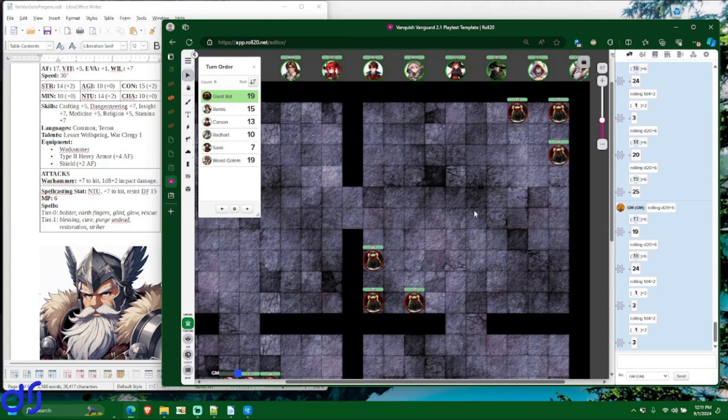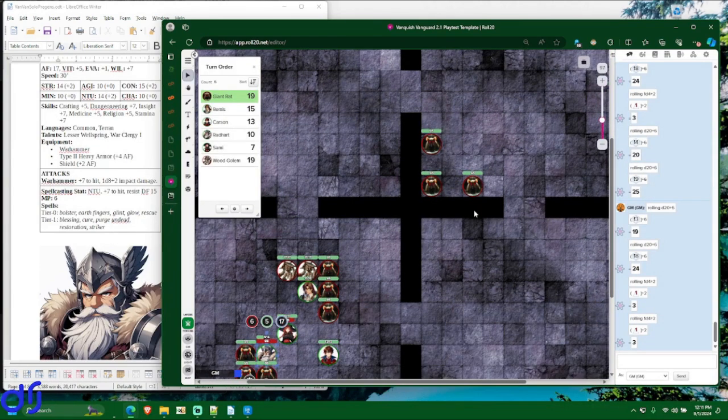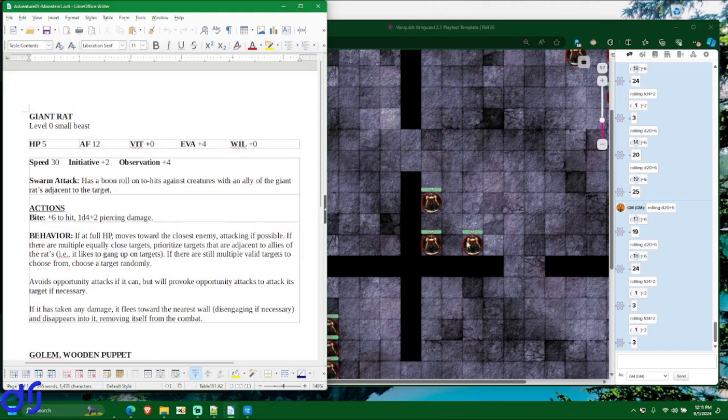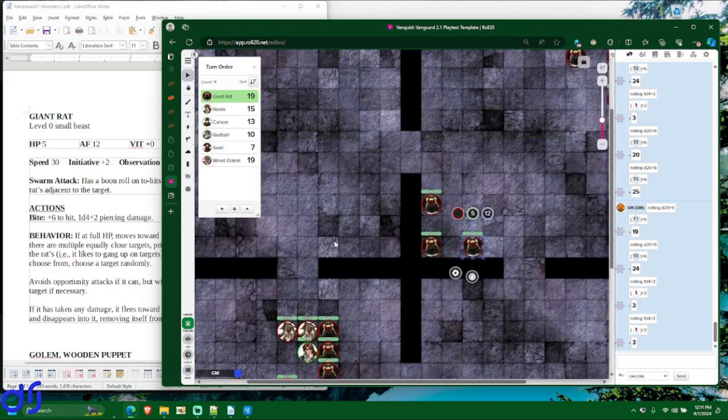We also have to account for the rats in the other room. They go after the closest enemy, which for all of them is going to be Remis. They have a move speed of 30 feet, which is fairly standard. They cannot reach Remis on this turn, so they're going to have to double move. Moving through their available squares — 10, 20, 25, 30 for the first move action, then another 10, 20, 25, 30 feet — getting as close as they can.